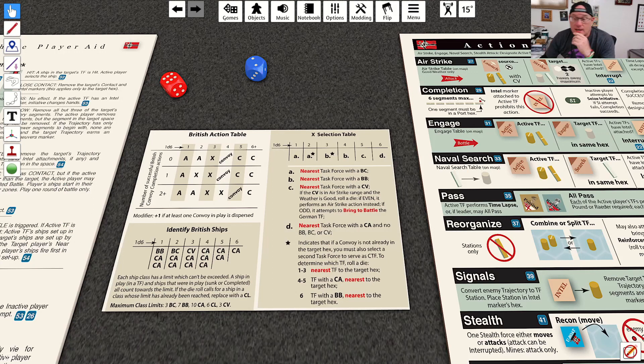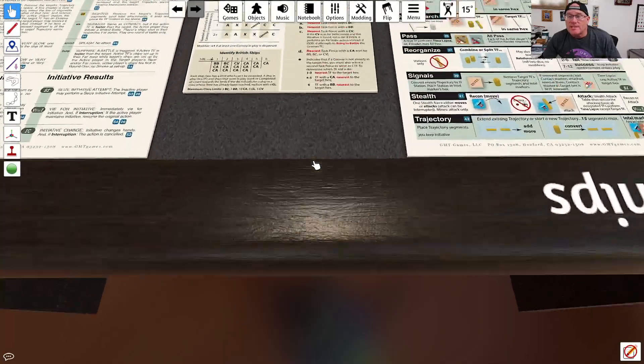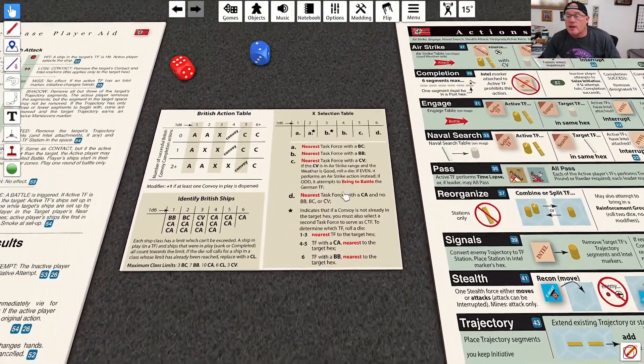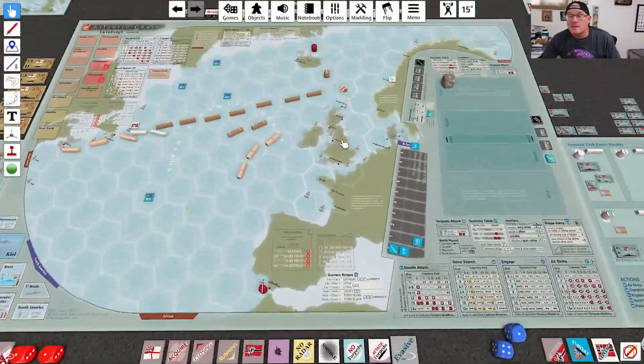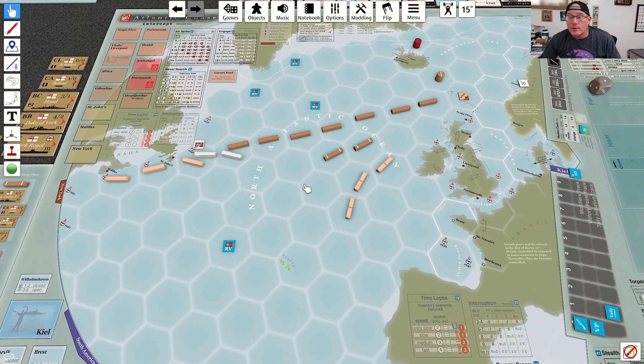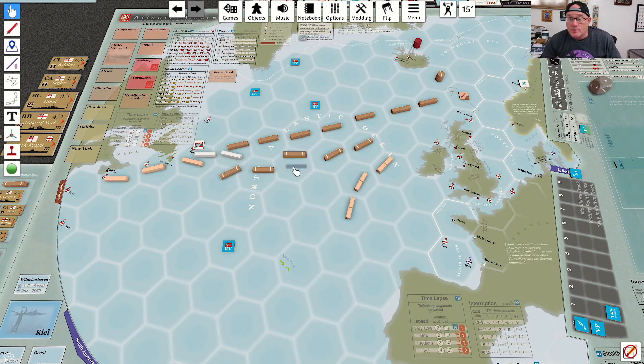Things go from bad to worse for the Bismarck. I forgot I got a star result. There's no convoy in this hex, so in addition we roll to find another task force to coordinate. With a three it's the nearest task force to the target hex — which is the Ark Royal. So this task force is also going to perform a trajectory action and coordinate on this naval search.